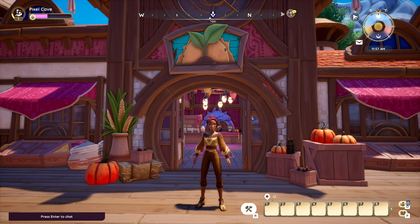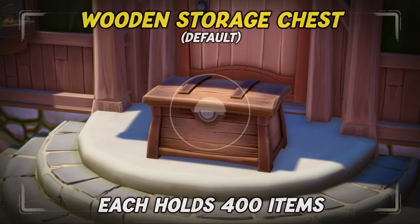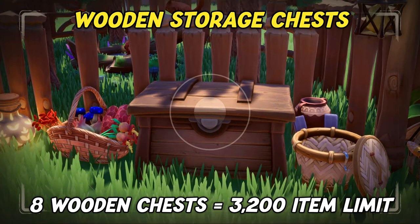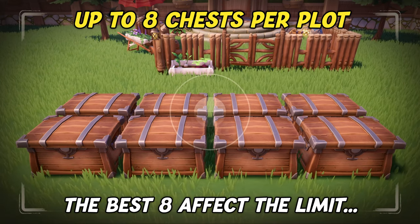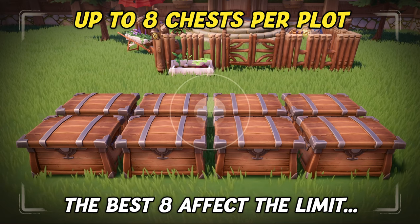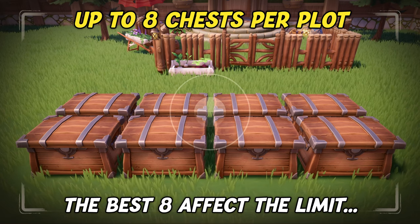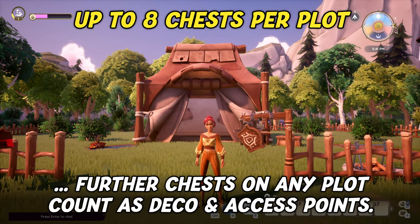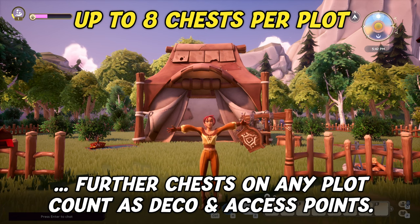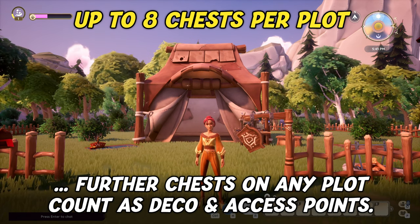Now let's talk about your general storage. The default wooden storage chest you can craft at your workbench holds 400 items. Without upgrades, eight wooden storage chests will allow you to store 3,200 items. While you can place up to eight general storage chests on each of your housing plots, only eight chests in total will count towards your max storage limit. It does not matter where you place your best chests, as the system automatically adds up your highest storage total regardless of placement.